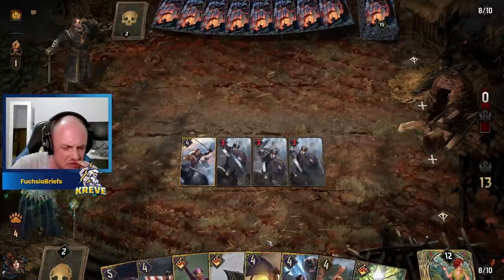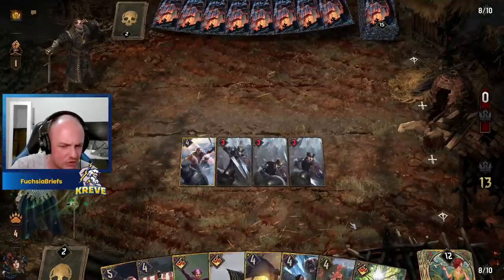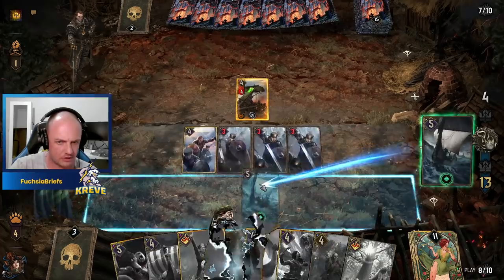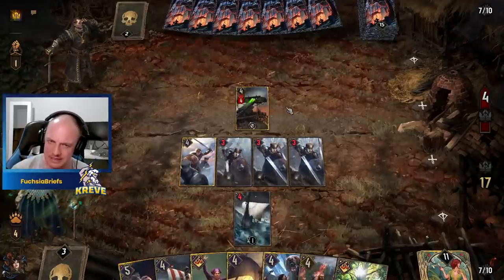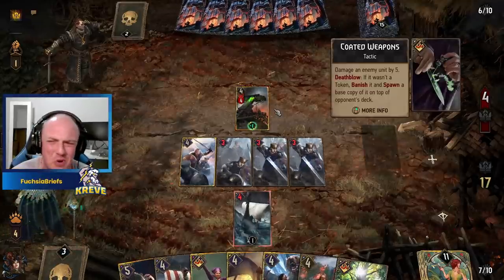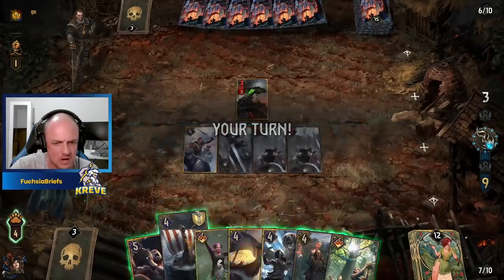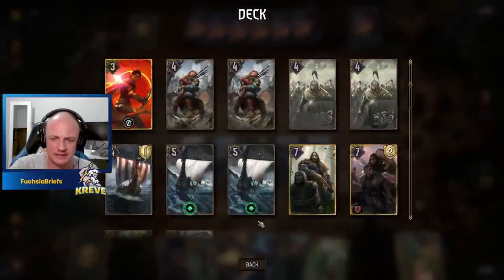He puts down another unit piece. I want to go ahead and play the Raiding Fleet — do that bit of extra thinning with the bleedage. Let's go ahead and do that, and we can immediately take care of that shield. In time, this bleedage should take care of the Hefty Hulch unless he boosts it up. Let's try the longship there — the great longship, not the Dim on the Light one.